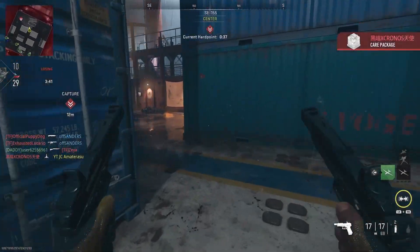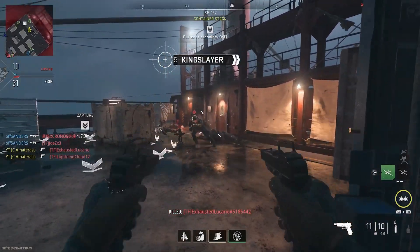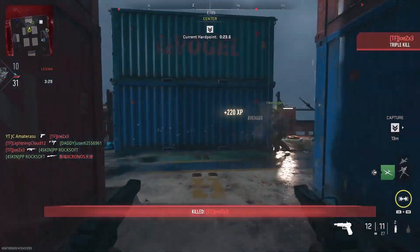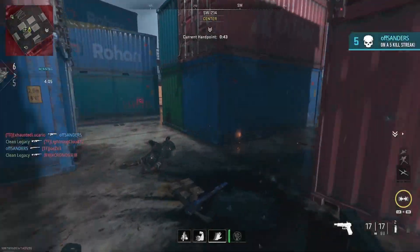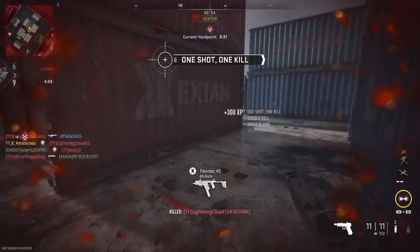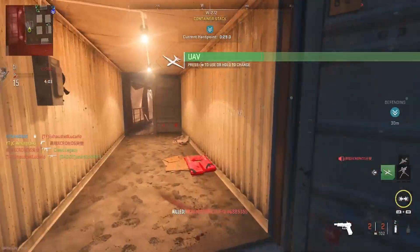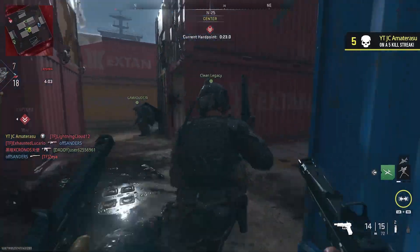You got to have a trigger finger on this. Secure the area. Overhead. Enemy's inside the car. In particular, be ready to deploy. Enemy personnel is on point. Got one. Friendly UAV online.